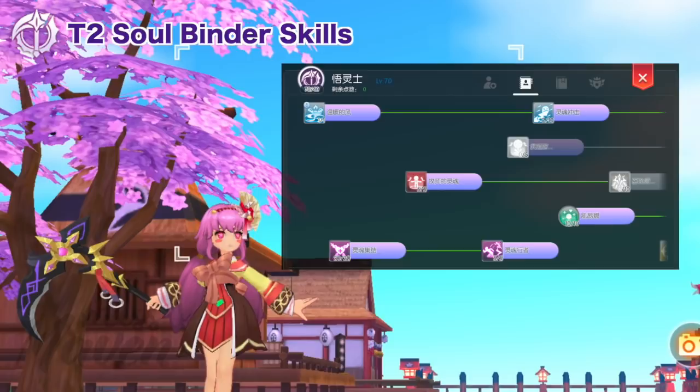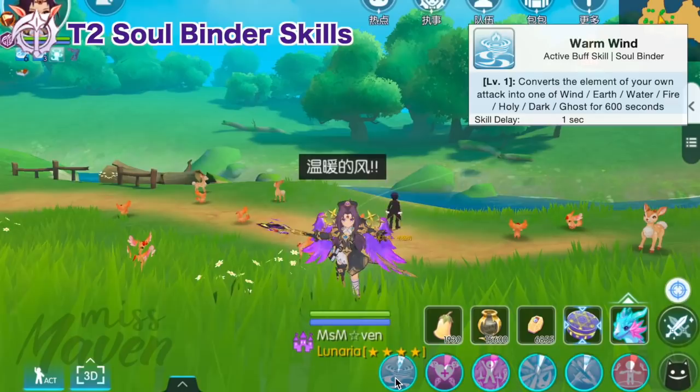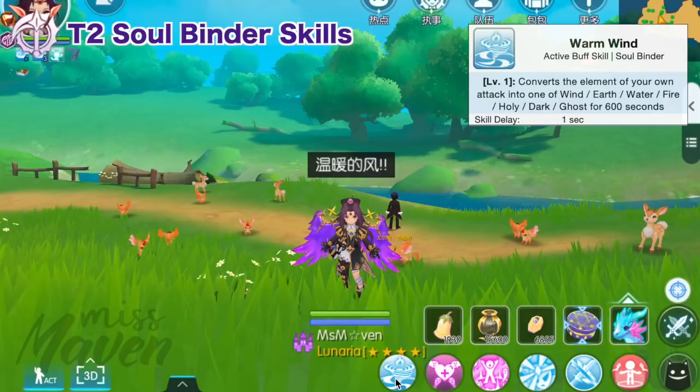Next, let's discuss the most important skills for this build. For the Soulbinder's second job skill tree, first get Warm Wind for converting the element of your attacks into wind, earth, water, fire, holy, dark, or ghost for 5 minutes. Converting to ghost element would be the top choice since you have buffs that boost ghost damage. Converting to wind, earth, water, or fire will still be good if you have elemental advantage, since there's an AC rune that enhances the damage of these 4 elements by 21%.